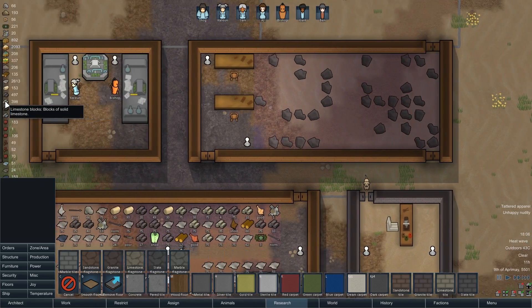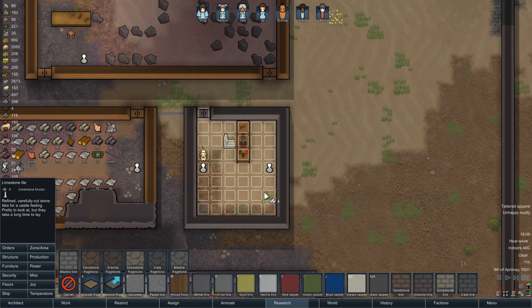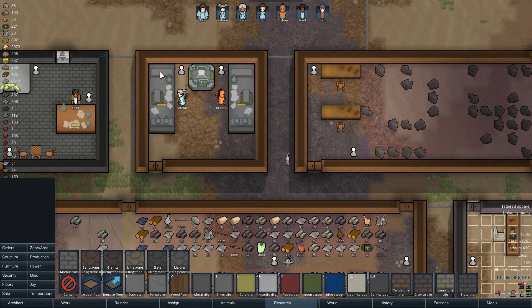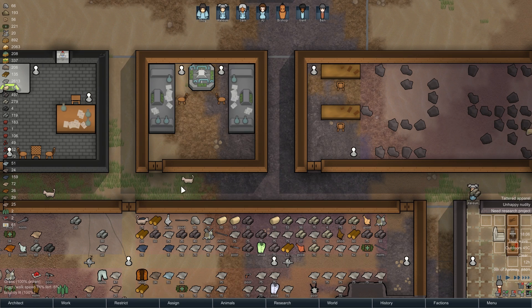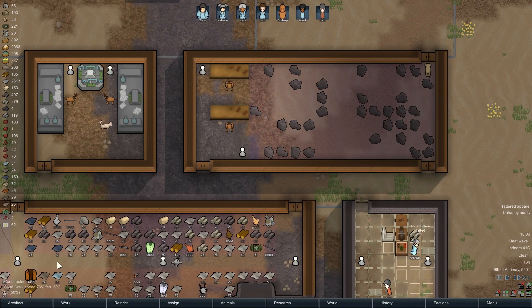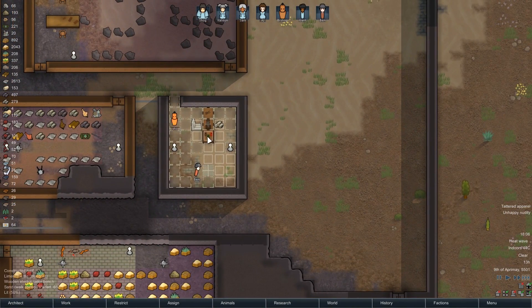We've got loads of limestone blocks, so we're going to build a limestone floor in here. That'll be the next thing we do. Actually, we can't even build a floor there because nobody can get to those, I don't think. Let's do hydroponics next, get that done. I didn't actually select it — there we go. Lovely, coming along swiftly.